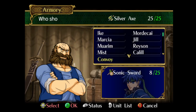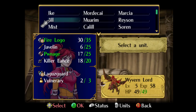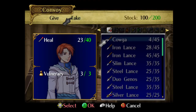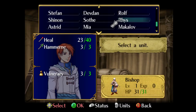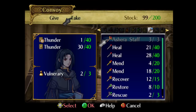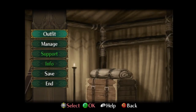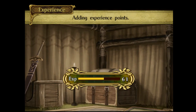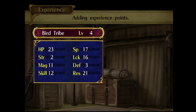We're also going to buy a Silver Axe, just because we know that the armory's availability varies a little bit. We got a risk with the Home Run, and we're also going to bring out the rescue staff. This is really going to be the chapter of the rescue staff — we're going to have to put it to a lot of use.